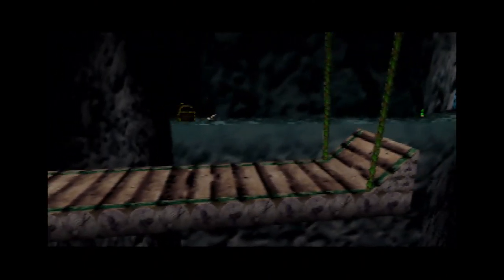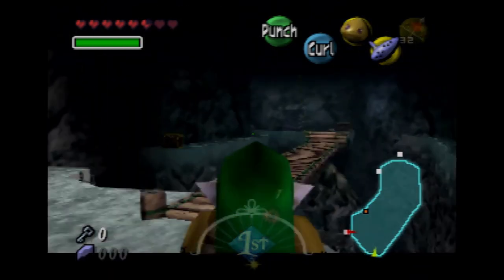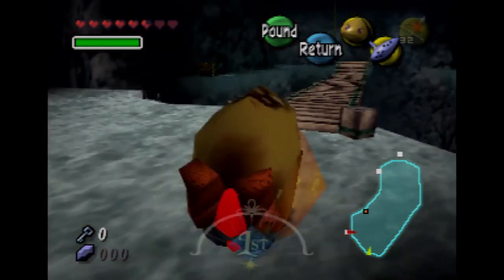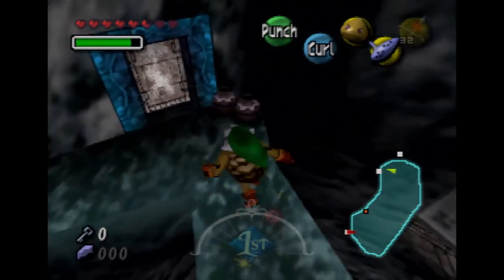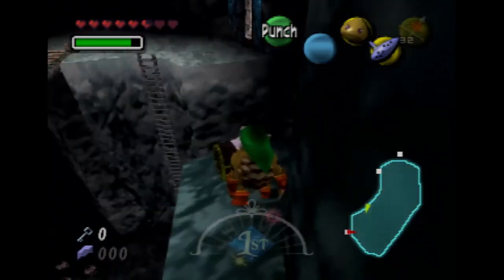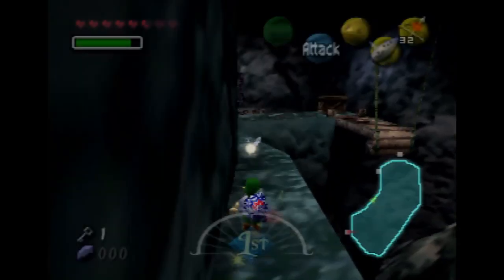There's going to be a small key in there. We already got all the stray fairies in this room. It's time to roll. Now we got a small key, which we're going to use a little bit later — for accessing the upper floor.